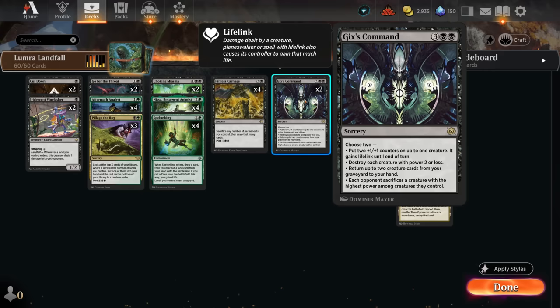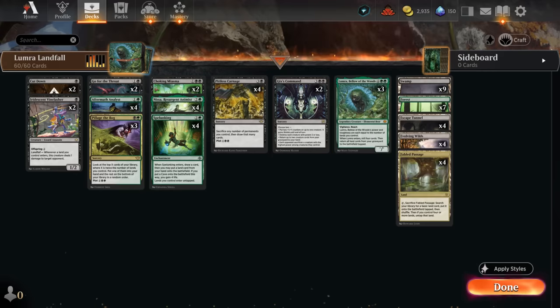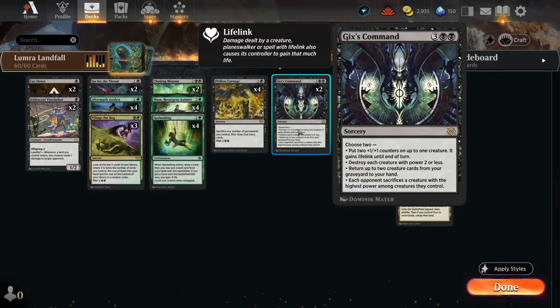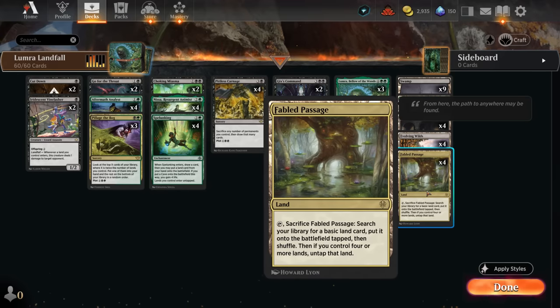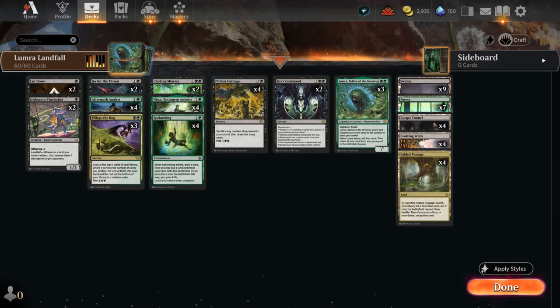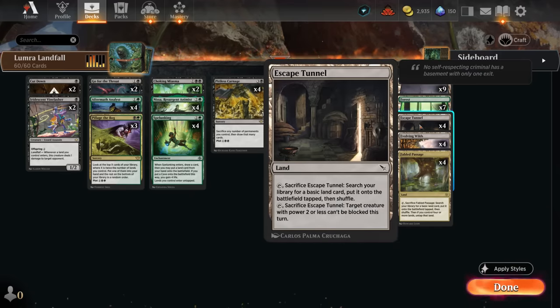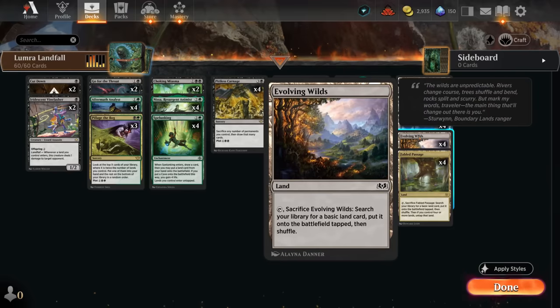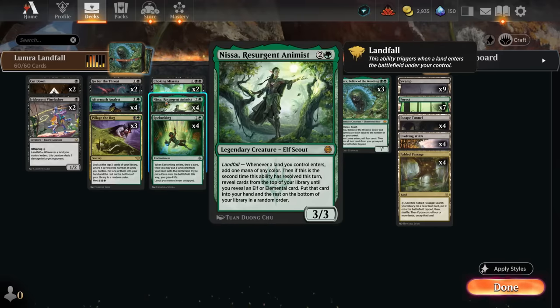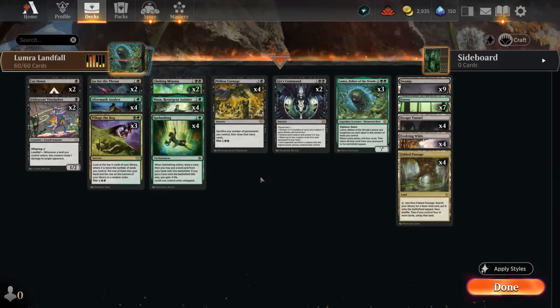Gix's Command can wipe the board, take care of a larger creature, or return two creatures from our graveyard to hand — useful since we might mill creatures with Analyst or Lumera. The mana base is very budget-friendly: four copies of Fabled Passage as the only rare, nine swamps, seven forests. We round it out with other fetch lands that can be sacrificed to get a basic, enabling landfall twice and fixing colors early.